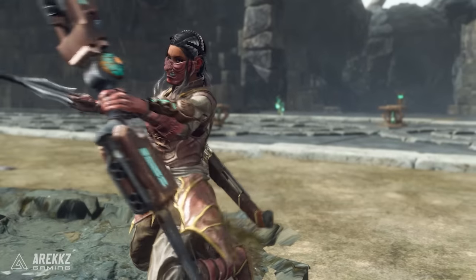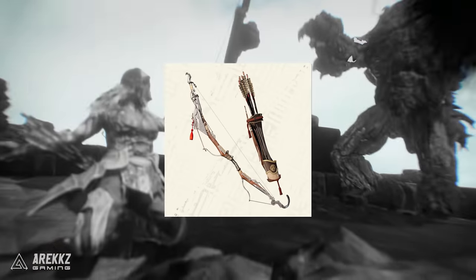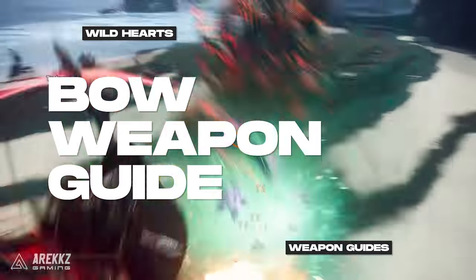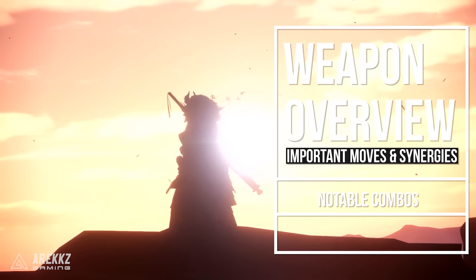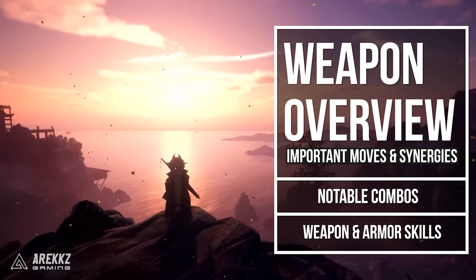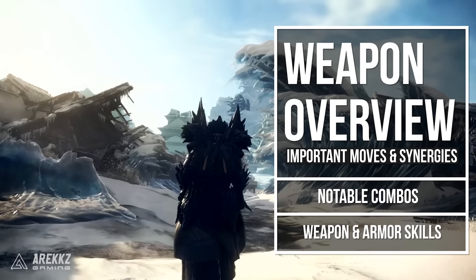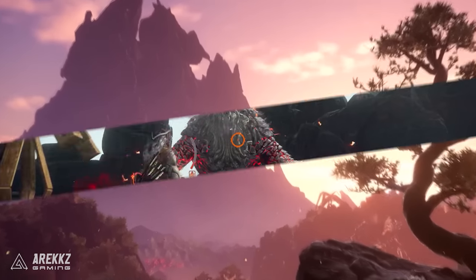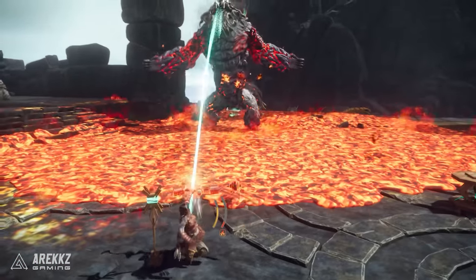Hey everyone and welcome to our Wild Hearts guide for the extremely powerful and agile ranged weapon, the bow. In this helpful video guide we'll go over the things that you'll want to know to get to grips with this unique but super powerful and maneuverable weapon. We'll cover the overall way that the weapon works, the notable moves and Karakuri synergies, notable combos to get you straight into hunting, as well as the skills to look out for on your weapon and armor set. Our goal with this guide is to get you all up to speed with the weapon so you know how to use it and can go out hunting as soon as possible.